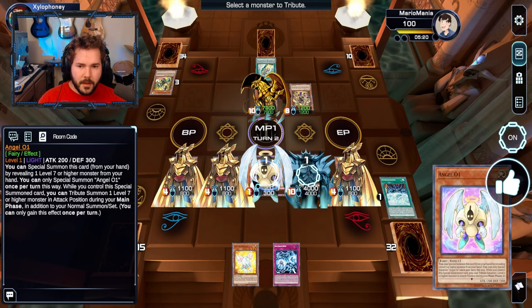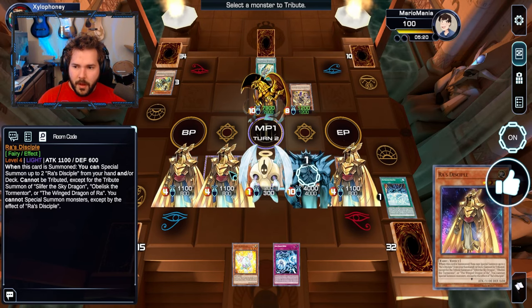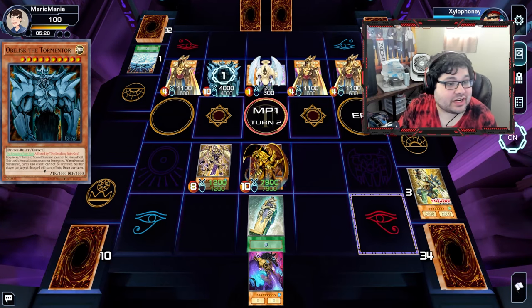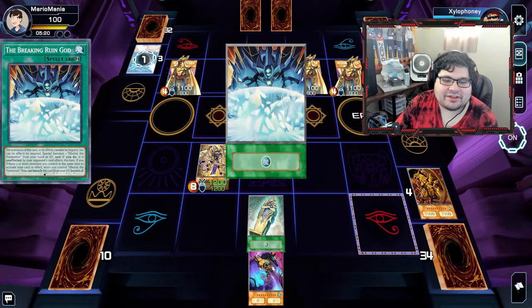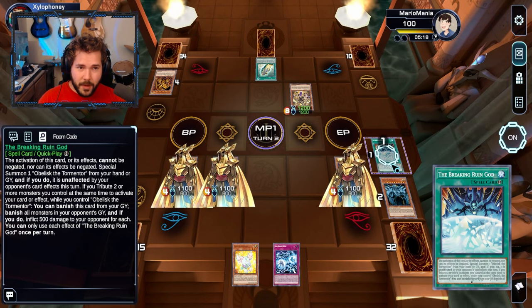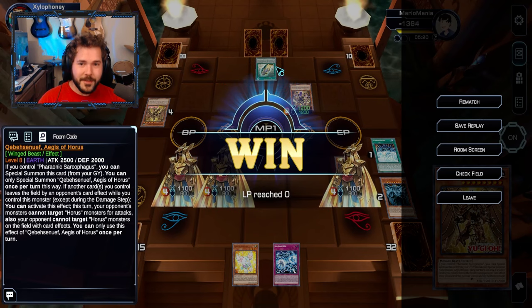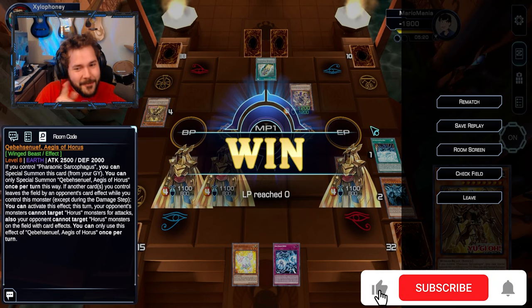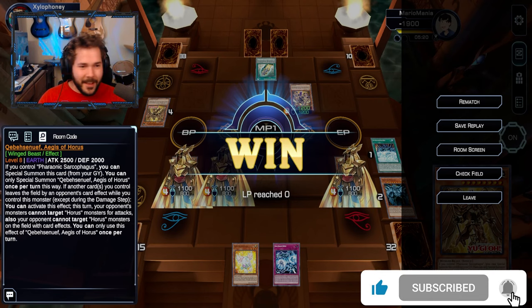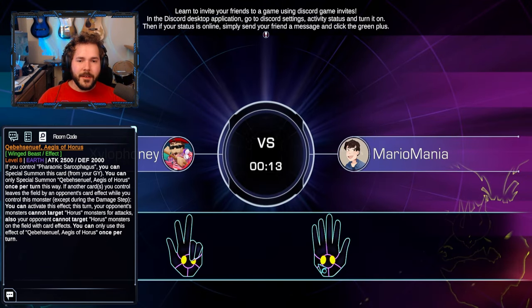I have Obelisk in my hand. We're gonna special summon this boy, then we're going to Breaking Ruin God, and summon Obelisk. Ra Disciple — you're traitors, you're supposed to be on his side! Ra Disciple is the one who's going to be the end of you. Wait, I can't tribute Ra Disciple? Oh that's right — you cannot tribute summon except for the tribute summon of a god card. So we have Breaking Ruin Gods and I inflict damage. It worked, just sloppier than intended.